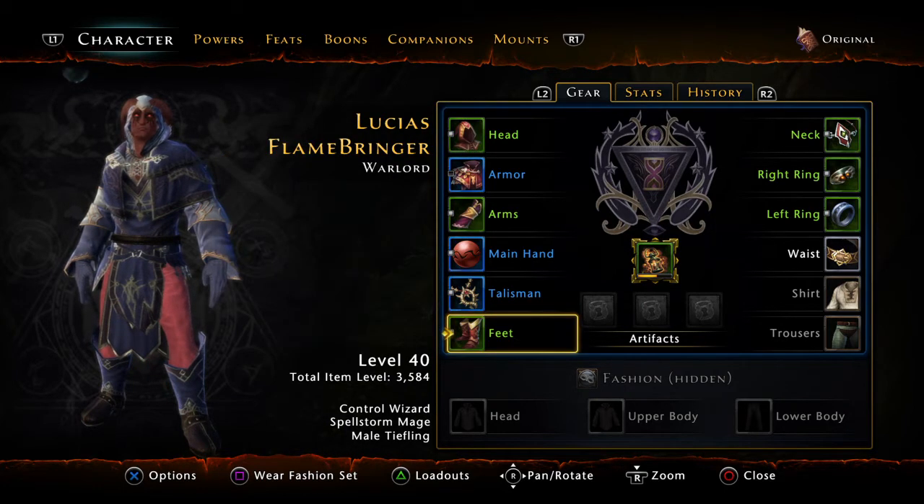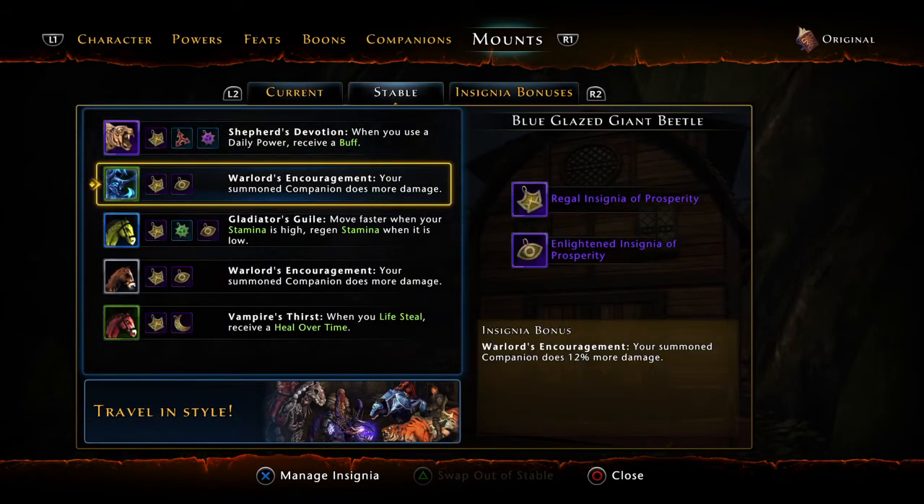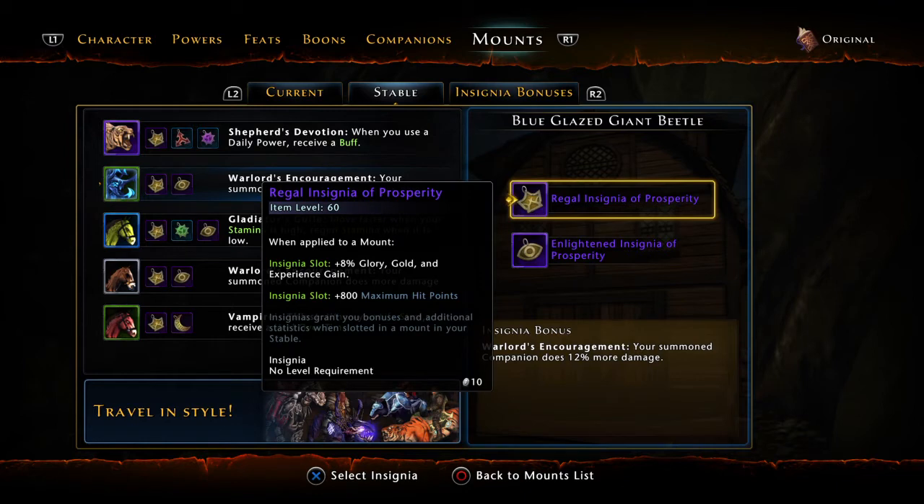On top of that, you're going to want to make sure that in your mounts you've got a full stable along with prosperity insignias for even more experience gain, so you're leveling up quickly.